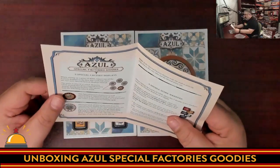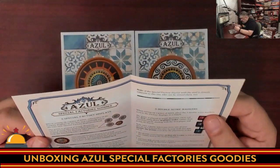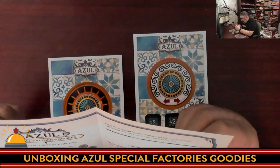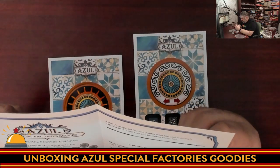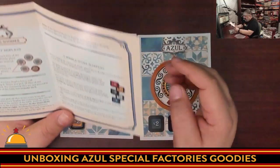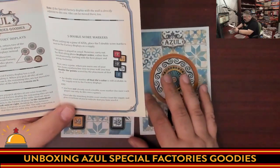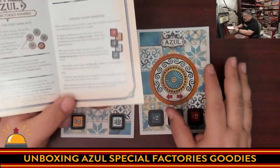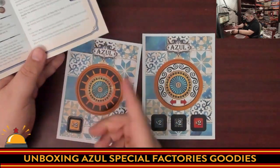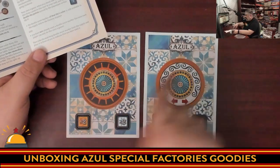So when setting up Azul, you return two of the regular factories and use these instead. This first factory tile has a wall surrounding it. When picking, you pick tiles of one color and the remaining tiles are not moved to the market — they don't go to the central market at all. The second factory tile works so that whenever you pick tiles of one color from it, the remaining tiles aren't moved to the center either — they either go to the left or right, dividing them as you want. They slide to the other two factories.